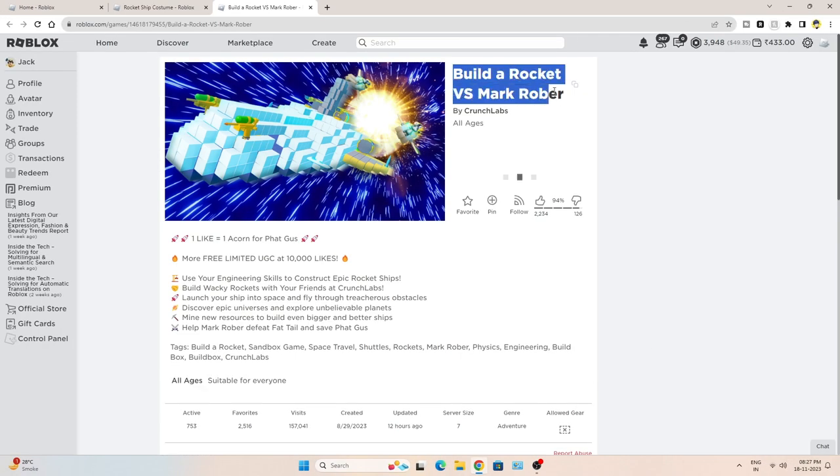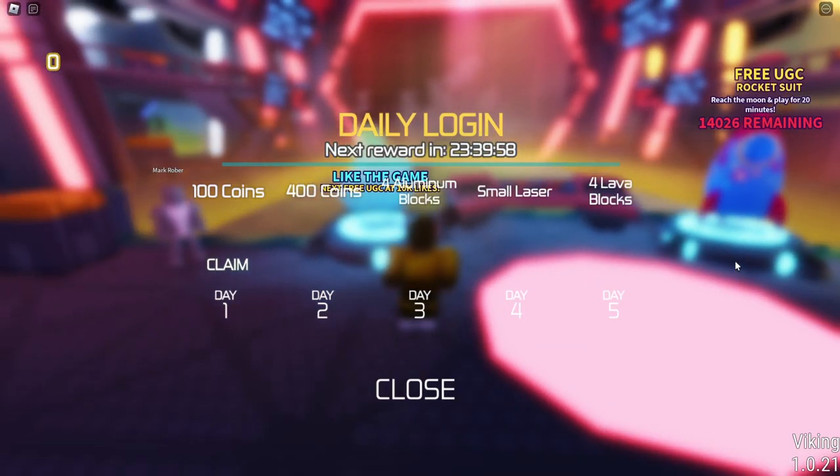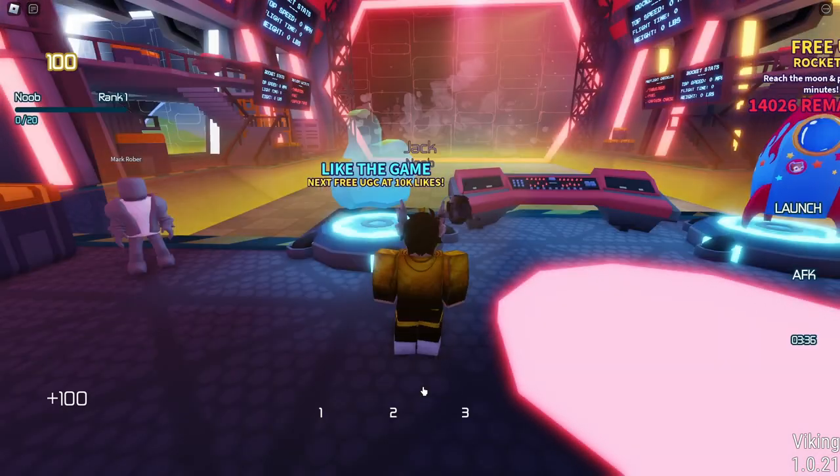To get this item you have to go to this game called Build a Rocket vs Mark Rover. When the game starts you will see this daily login reward — claim this reward.